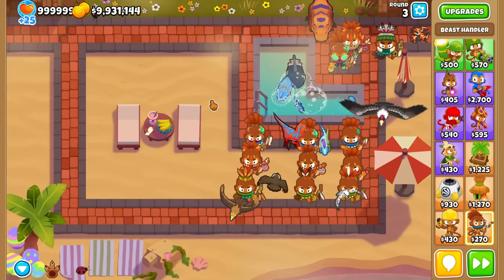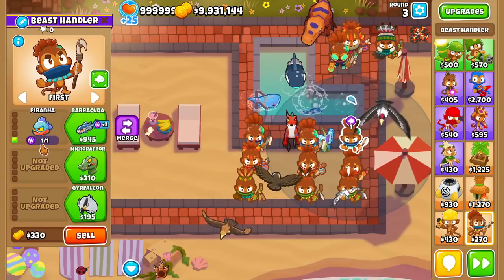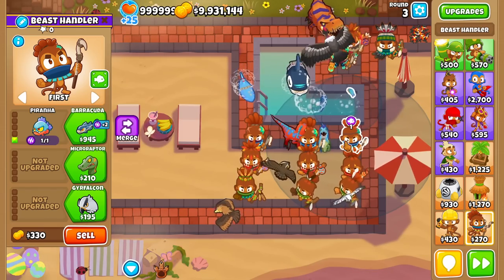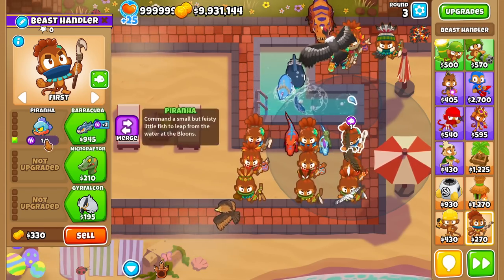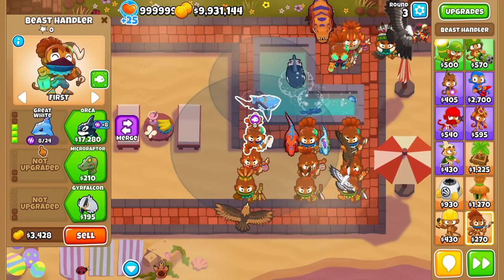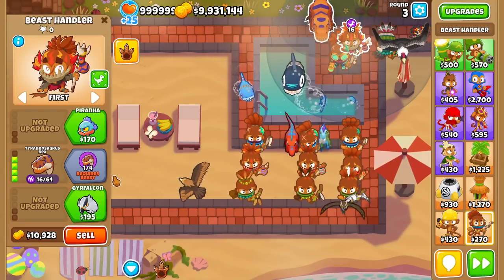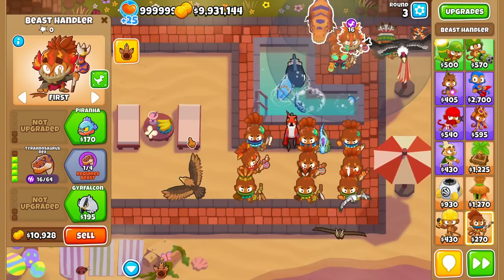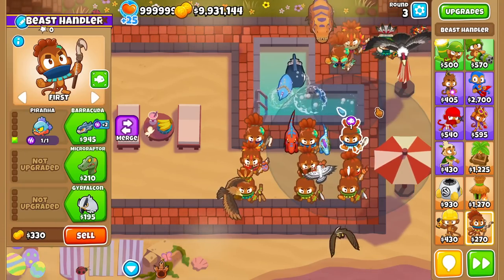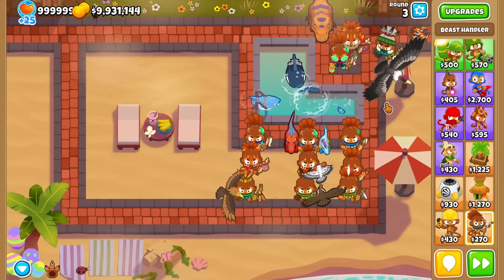The first and most important thing to understand is that each different beast gives you a certain amount of beast power. Tier 1s give you 1 beast power, tier 2s give you 3 total, tier 3s give you 8 total, tier 4s give you 16 total, and tier 5s give you 84 total — but it takes four tier-4 beast handlers to make that happen.